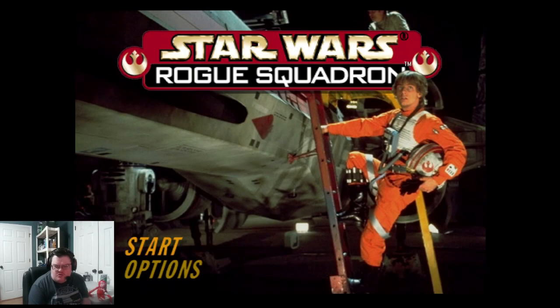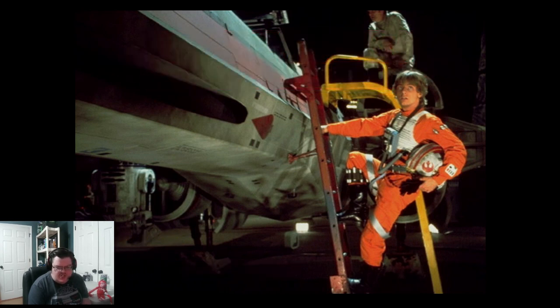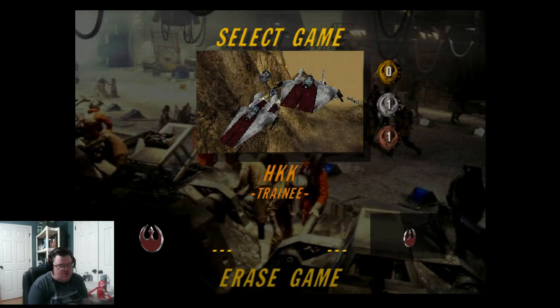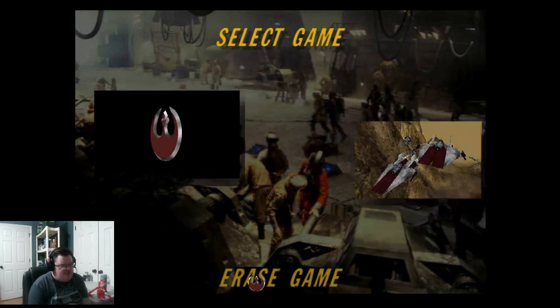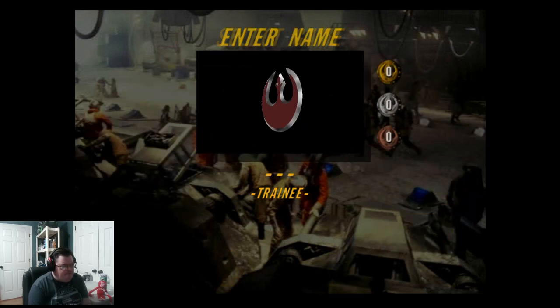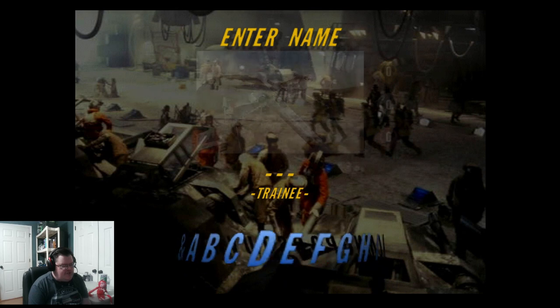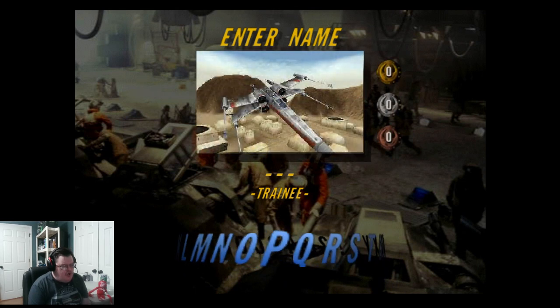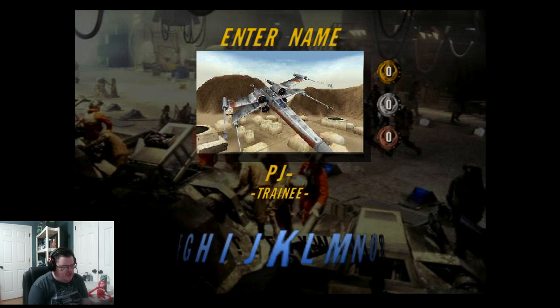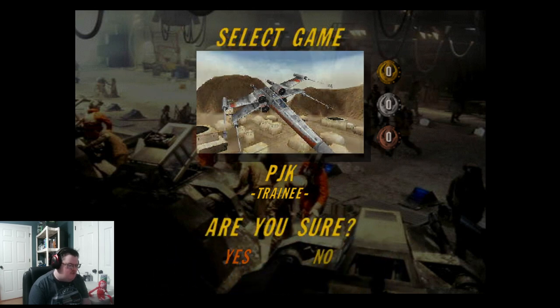So this is Star Wars Rogue Squadron on Nintendo 64. You know, this game is pretty easy — it's only like a two-hour game. So today we're just playing a normal game. I've already kind of started, so I'm going to start up a new game. I'll put my name on here — PJK, for PJKiller.